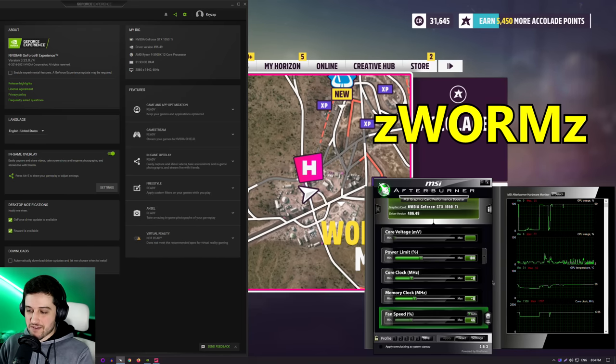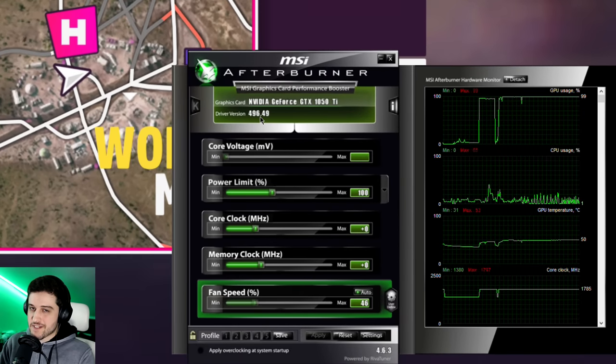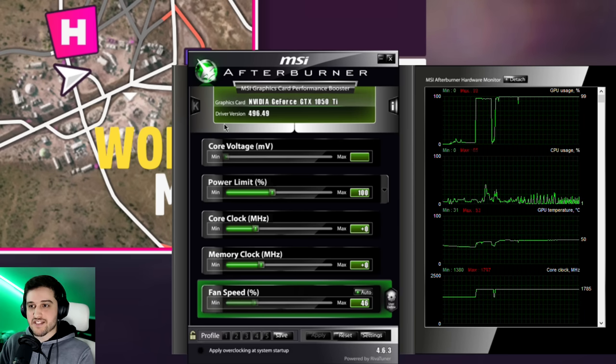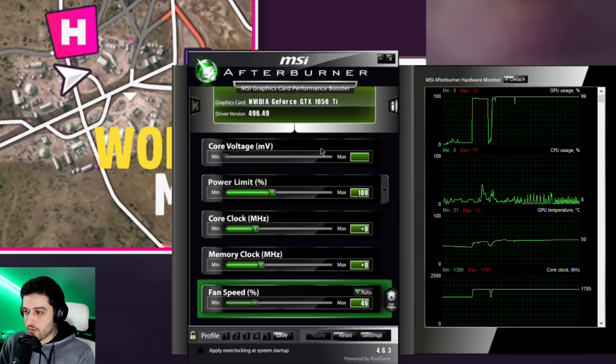Hello guys, Chris Peer, and welcome back to another video. I'm going to be testing a GeForce GTX 1050 Ti 4GB DDR5 in Forza Horizon 5. We are running it using the latest NVIDIA drivers 496.49.